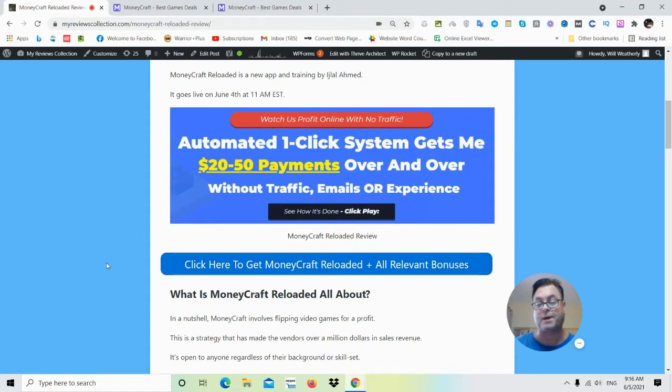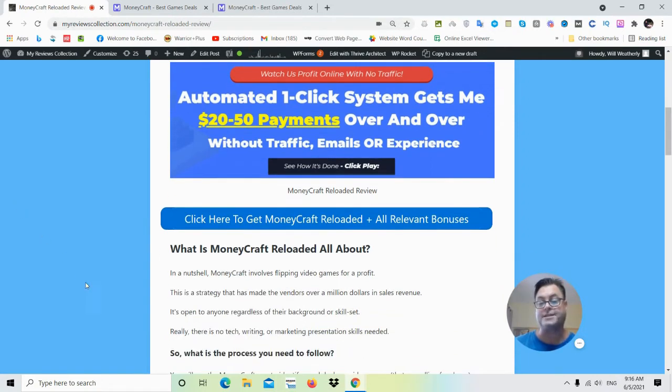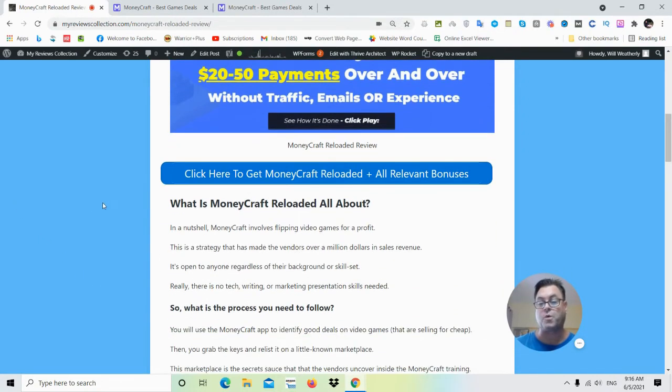Then I want to hand you over to a demo so you get an idea of what MoneyCraft looks like in action. The headline reads: 'Watch as I profit online with no traffic — automated one-click system gets me $20 to $50 payments over and over without traffic, emails, or experience.' So what is this all about? This is a way to do what's called video game arbitrage — you flip video games for a profit. To make this work you need to know where to buy video games cheap.